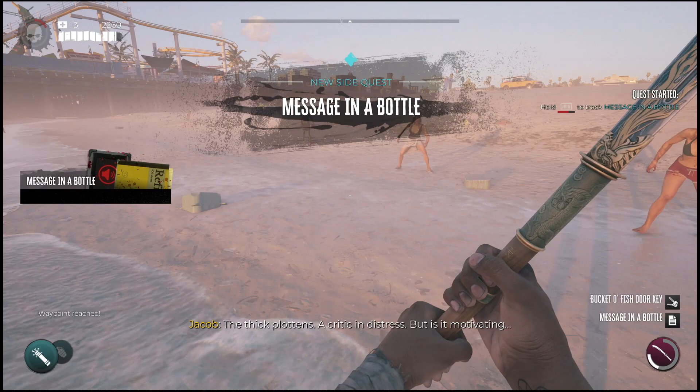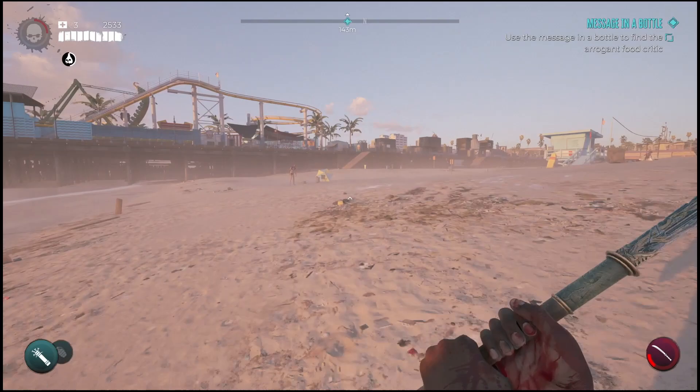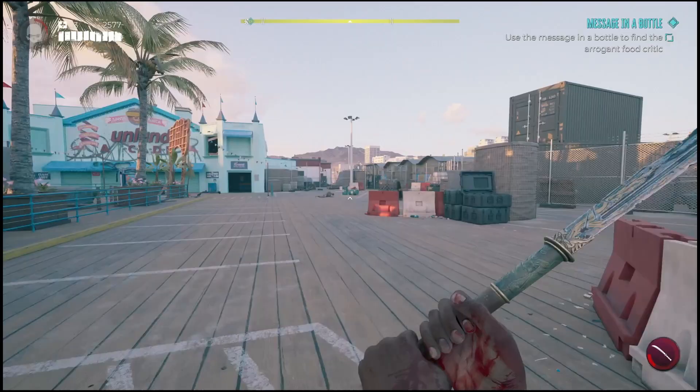So once you guys have unlocked the beach, eventually this bottle will wash up on shore and you will have to complete a small quest with a bunch of different clues. Now in order to get started on this, you want to head towards the pier. In case you guys were stuck on this and didn't really know how to do it, you can actually pull open the bottle in your inventory and the clues will be located in there.